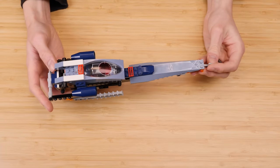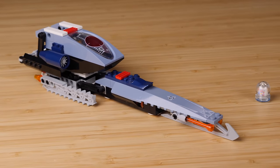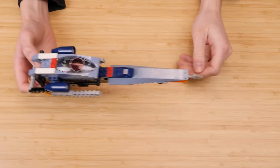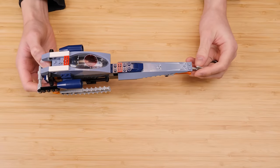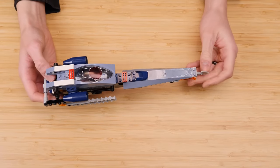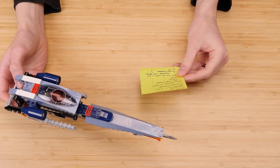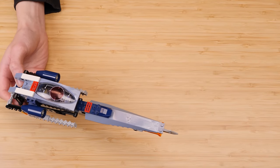Spoiler alert, but this might be my favorite Alpha Team set. That's pretty surprising when it clocks in at the second smallest of the wave. This is 4743 Ice Blade — 108 pieces, retailed for $10 back in the day, pushing $15 in 2022. According to my notes, you can pick up a sealed copy of this for $20, and sure enough, I just went on BrickLink and there are two sealed copies of this set from 2004 that you can get for less than $20.